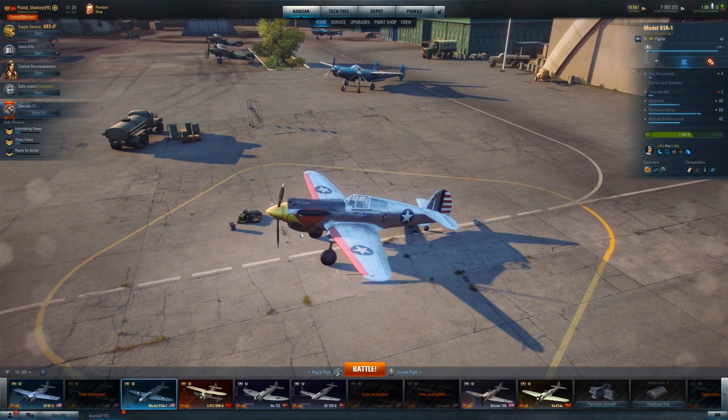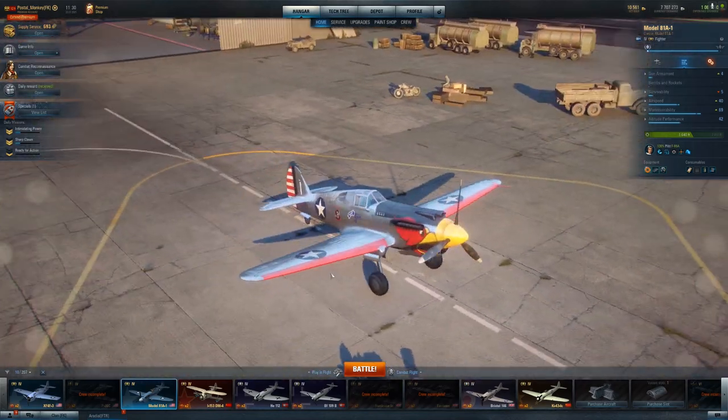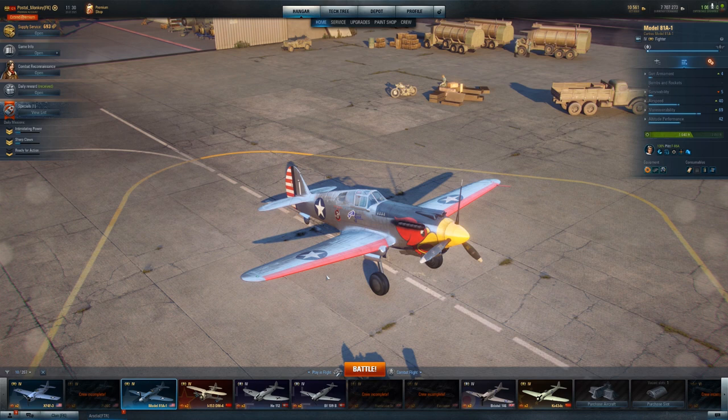If you're going to get a tier 4 premium, there's better options out there than the Americans. There's some sort of package for around $18-20 for the Model 81A. If you want a competitive plane, this isn't necessarily going to be it. If you just want a fun plane that you can do well in sometimes, get a lot of assists, and it's a unique plane you don't see often on the battlefield — alright, it's your money. But if you want a competitive plane that you can carry battles with or at least have a positive impact every single time, you've got better options.